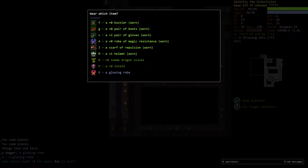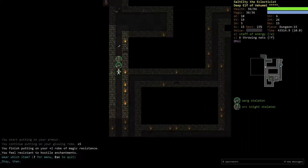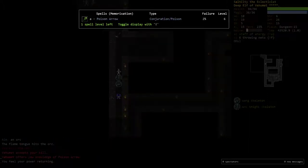Another glowing robe — let's see what this is. Plus two robes of magic resistance. Excellent. Always nice to have extra AC, and with 10 AC we're actually kind of good now.